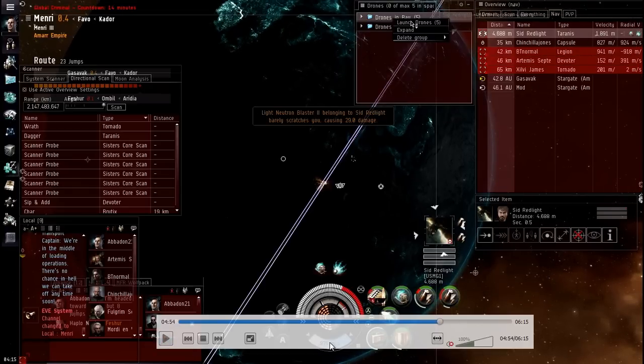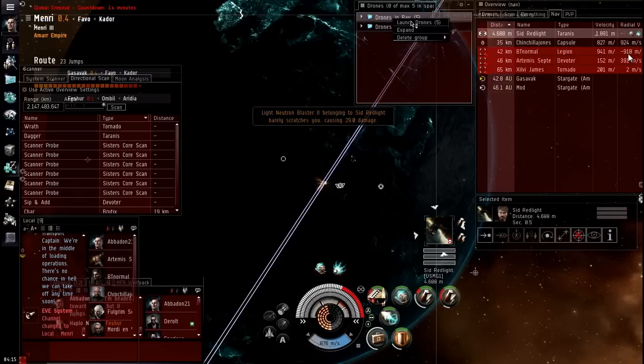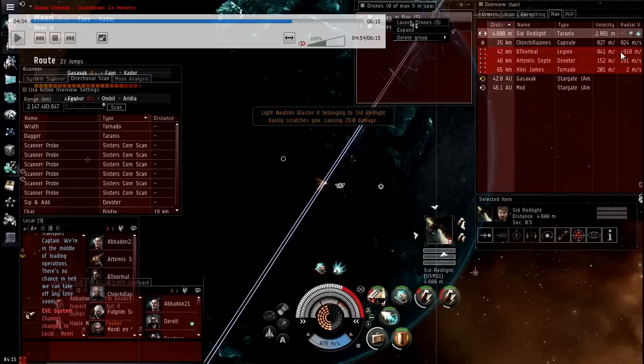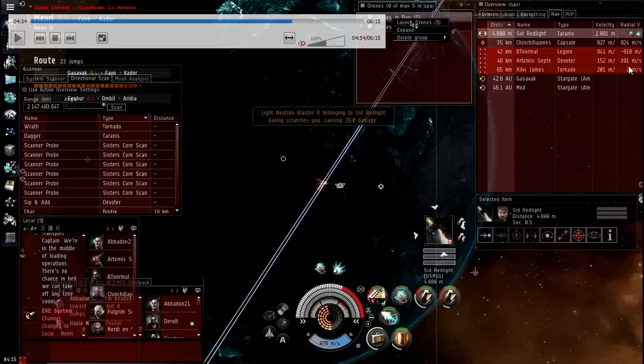My microwarp drive just shut off, so he's got me scrammed and webbed. My velocity is dropping quickly and the rest of his fleet is starting to gain on me pretty fast, especially the Legion, which you can see in the radial velocity — how fast we're closing. The Legion is gaining at 918 meters a second. The others are still moving away slightly, but that won't stay that way for long.